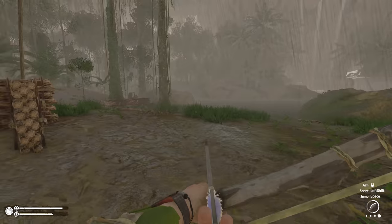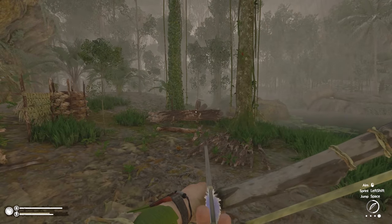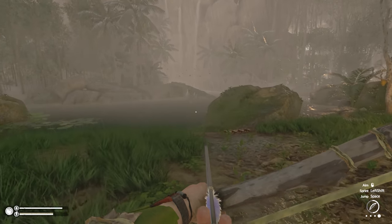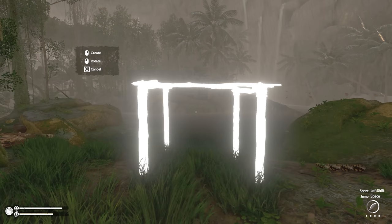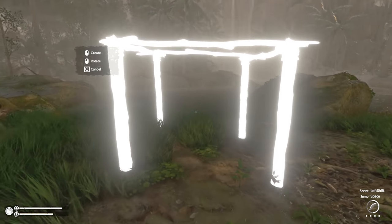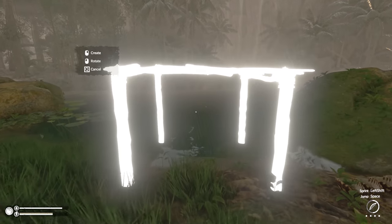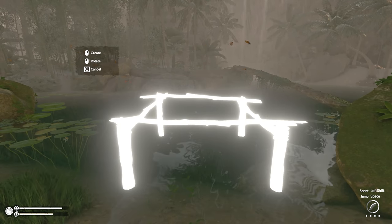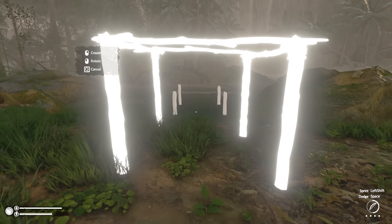I've been collecting things to build this because it's probably one of the most tedious things to ever do in a game, but let's do it. It'll probably take me a few tries to get it to work properly. The idea is you can't actually build floors in this game, but what you can do is use the frame, go out to the water, build off that, and try to align it properly.